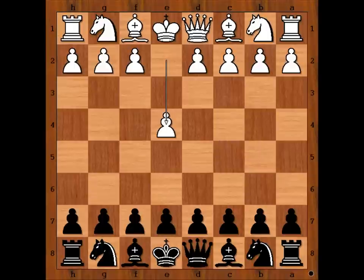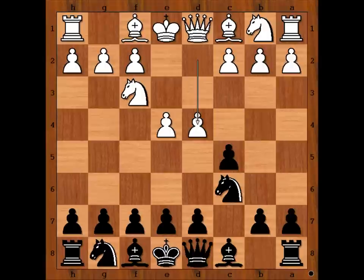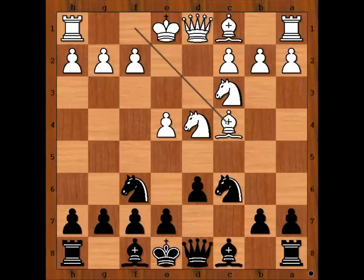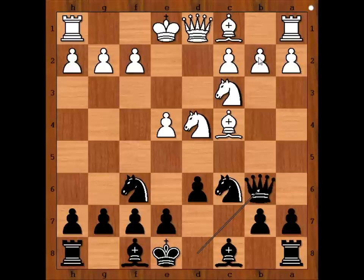Steven Craig Miller had white pieces and he started with e4. Michael Dougherty played Sicilian defense. Knight to f3, knight to c6, d4, c takes on d4, knight takes on d4, knight to f6 attacking the pawn on e4, defending with d6. And Steven Craig Miller played bishop to c4. This is the Susan variation of the Sicilian defense.